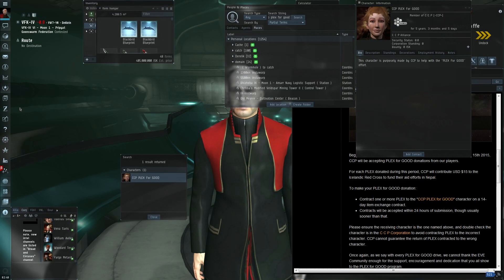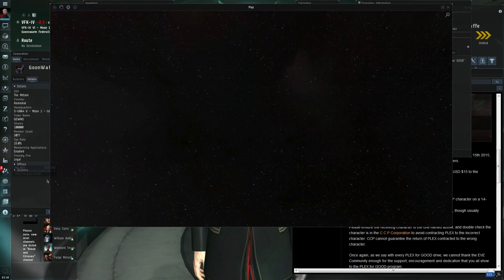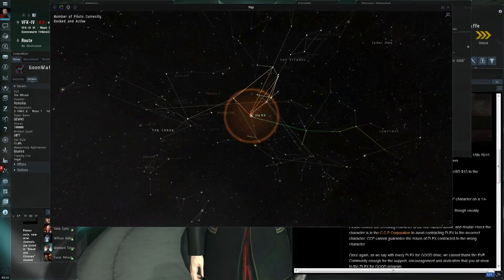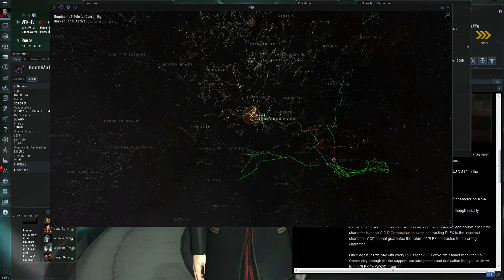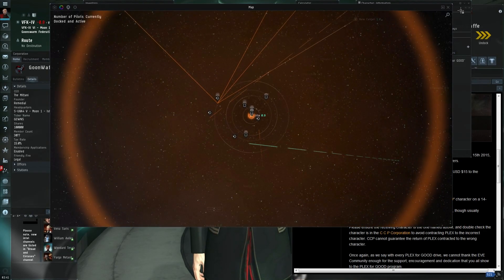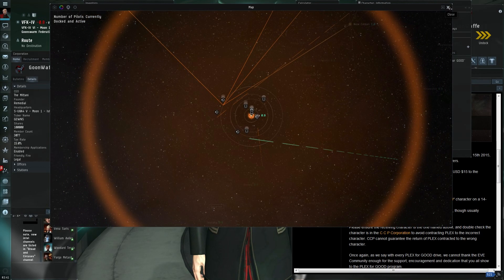Some of you who believe the anti-Goon hysteria may wonder, am I really in Goon Swarm? Yes, I am — I'm part of Goon Wafa. And is this the real server? Well, let's take a look at the map. There's 1,200 people in Jita. If your spy agency can't get a spy into Goon Swarm, you might as well give up. But yes, don't let the fact that I've donated $4,300 to charity blind you to the fact that if I see you in EVE Online and you are my enemy, then you will be eliminated.